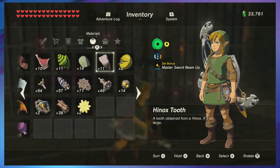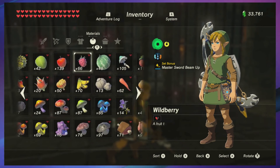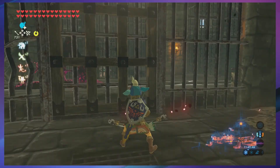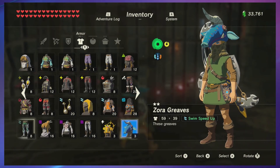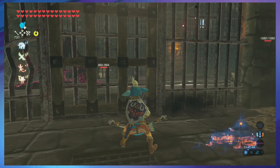I know there's a Moblin here, so in order for me to not have to fight the Lizalfos and the Moblin, I'm gonna equip my Moblin mask — even though technically it makes me a little weaker. I'll put on my Champion's Tunic since it's my strongest one.